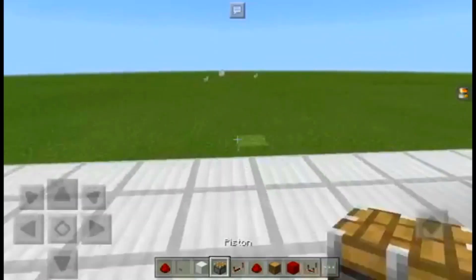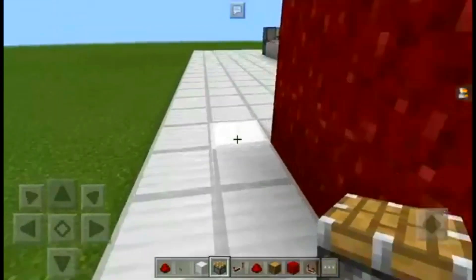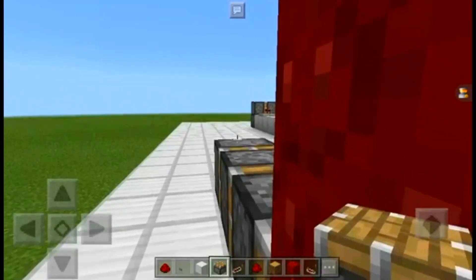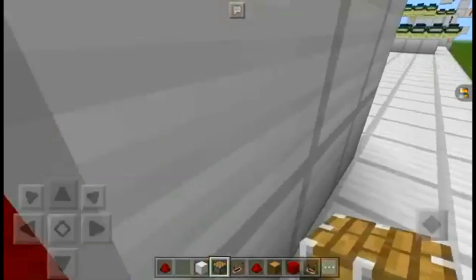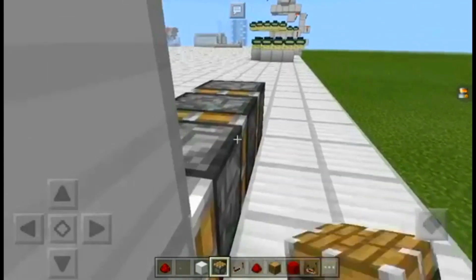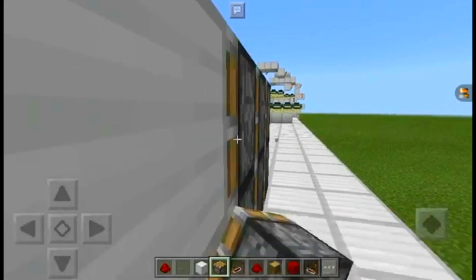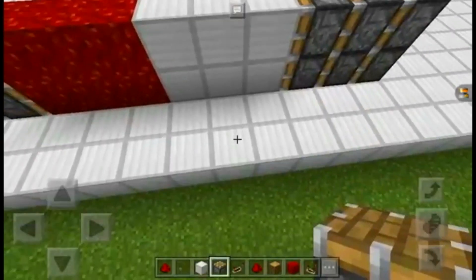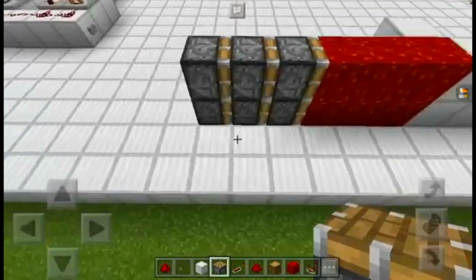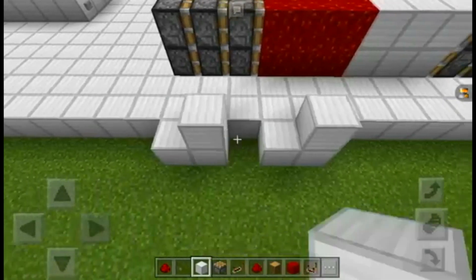So next, out the back here, you're going to want to place three pistons on this piece. And on this side, do the exact same thing. We're going to push these ones into the correct position, because we don't know where they're supposed to be right now. So instead I'm just going to stand up this platform a little bit.